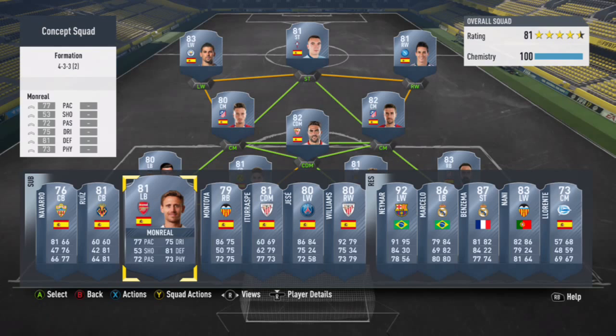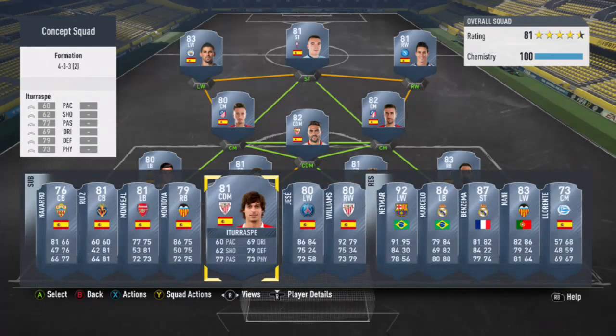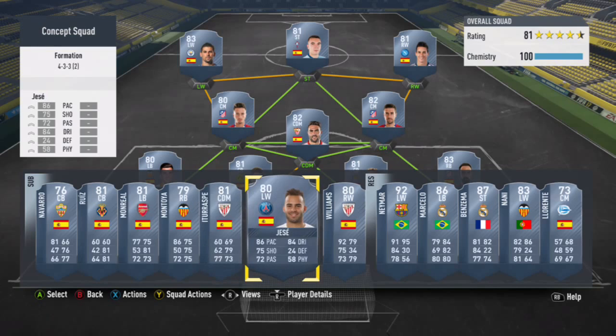Monreal for left back — 77 pace, 72 passing, 75 dribbling, 81 defense. He has a little more defense than Gaia, but Gaia has more speed, passing, and dribbling, so I went with Gaia. Next is Montoya — 86 pace, 75 defense, 75 physical, 72 passing. Another strong card; you can't go wrong with him or Juan Fran. There's also a center defensive mid, Iteraspi — 79 defense, 73 physical, 77 passing, pretty strong. And here's Hesse — 86 pace, 84 dribbling, but his passing is 72 and shooting is 75, which isn't as good as Nolito, so I went with Nolito.